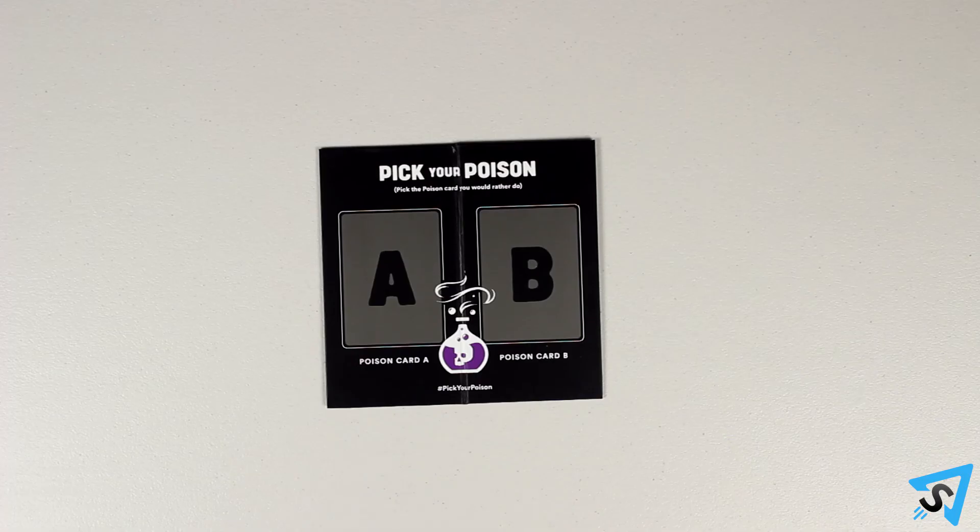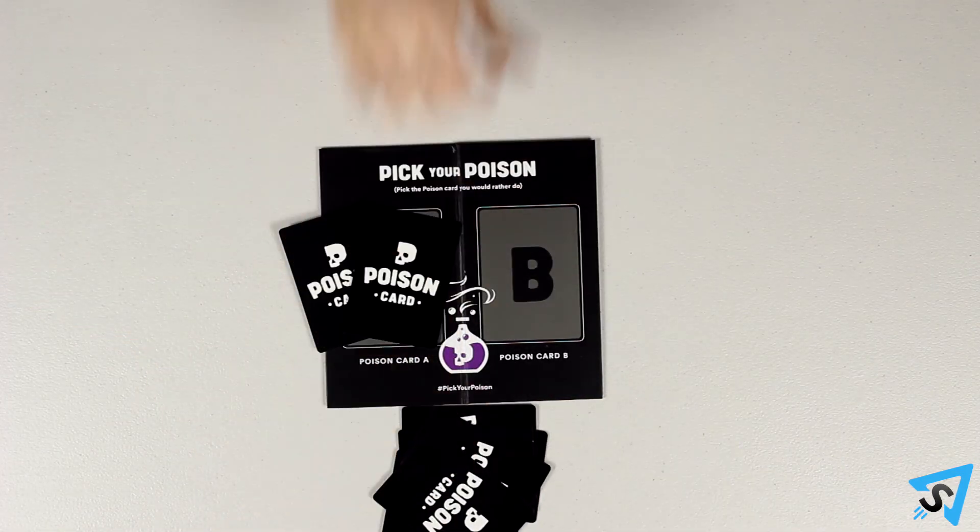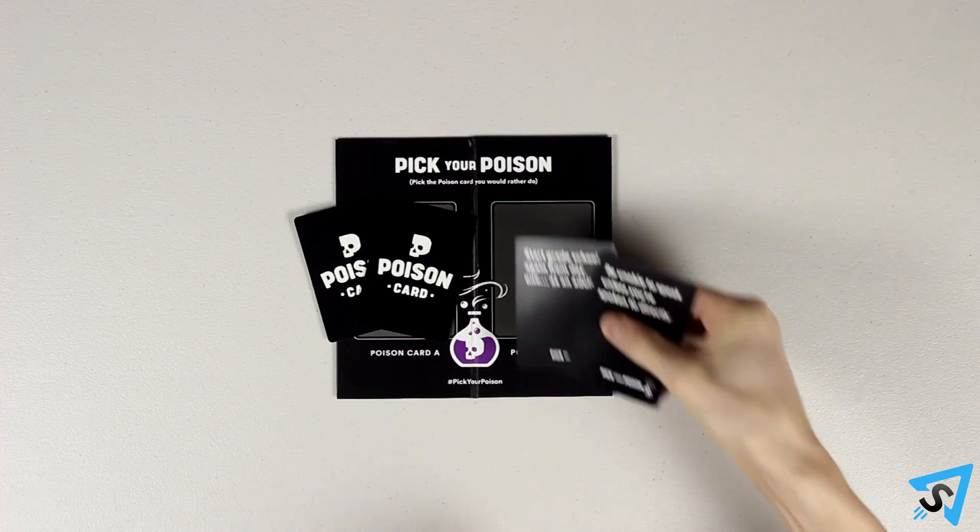Some alternate rules you can play with are as follows. Odds to even: when playing with an odd number of picking players, the judge picks a poison card along with the other players. The judge only receives points if the round ends in a tie. Super Judge: the judge gets one point for each player who voted for the minority poison. Two for one: the judge picks two poisons for the A spot, and each player submits two cards for the judge to pick two poisons for the B spot.